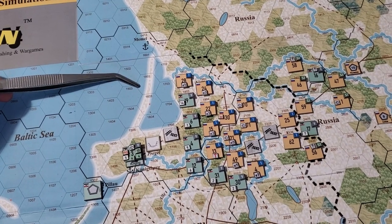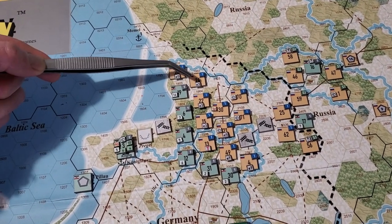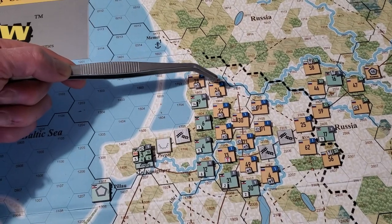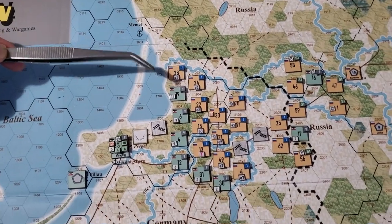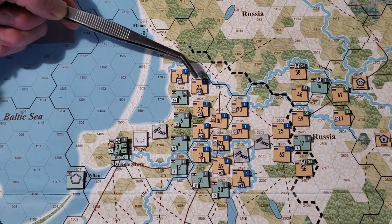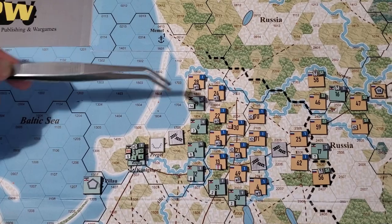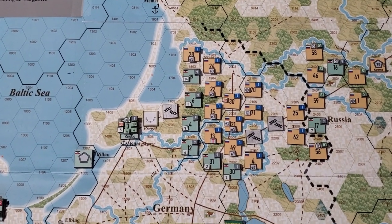I was thinking maybe it would work something like this: you expend one supply point and, in the same way defenders can use the terrain across the hex and their adjacent hexes, maybe I can say you expend one supply point and find out everything about this guy, this guy, and this guy — and you've got to have a line of communication to a headquarters.